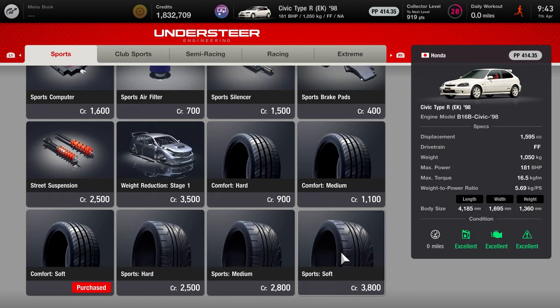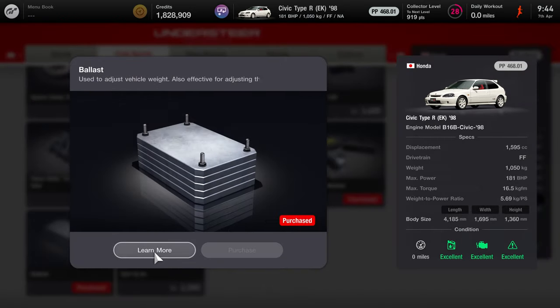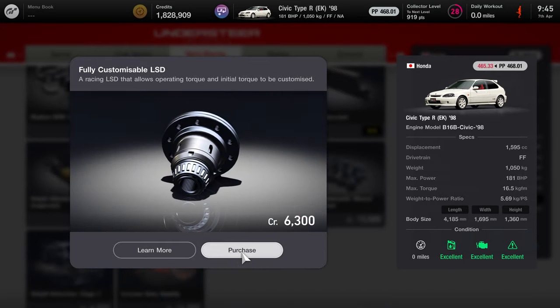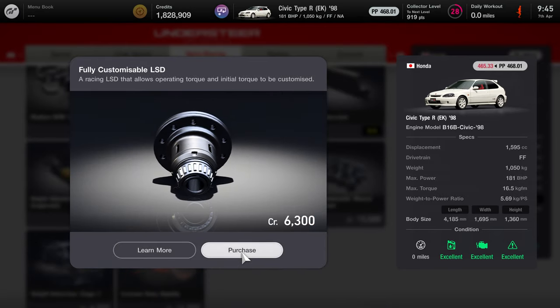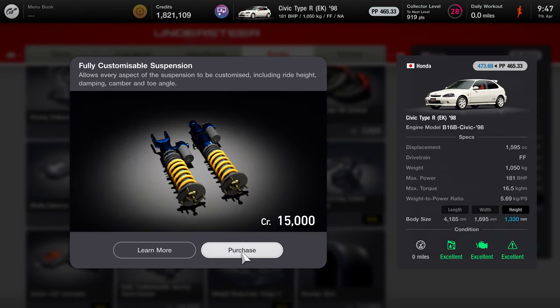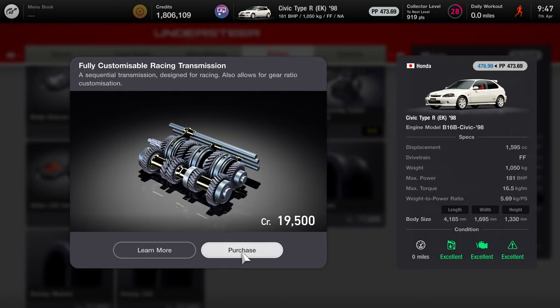Firstly, you're going to need soft sports tyres from the sports section, then ballast from the club sports section, the fully customisable computer and limited slip diff (LSD) from the semi-racing section, and finally from the racing section: brake balance controller, fully customisable suspension, and racing transmission.